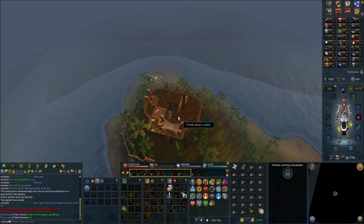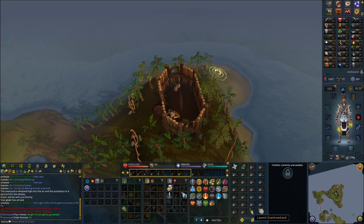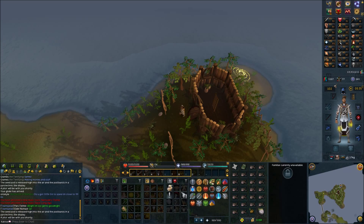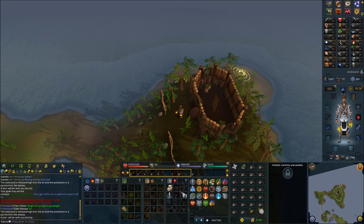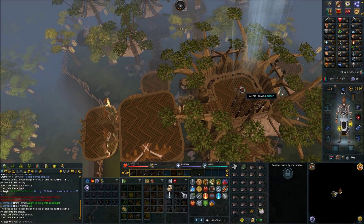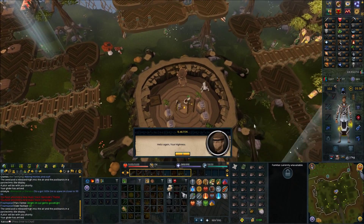Speak with Hazelmere. Head back downstairs, step outside, and launch one of the Pods. Again, head down the ladders and get to the bottom floor.